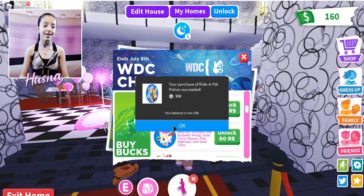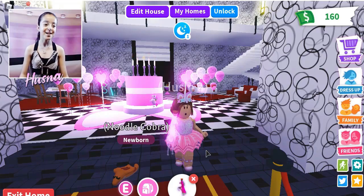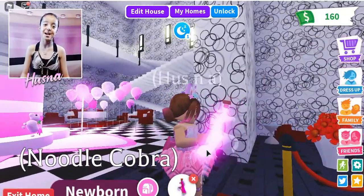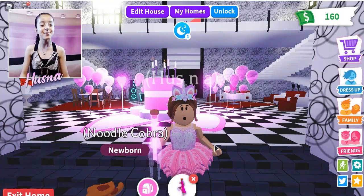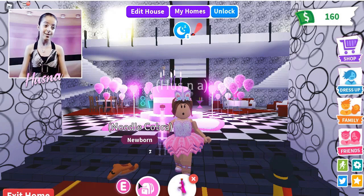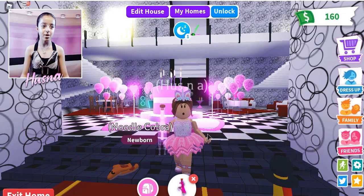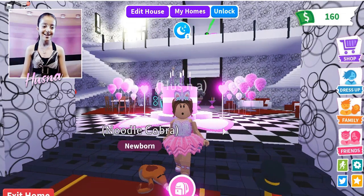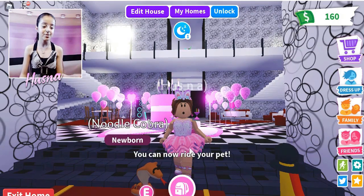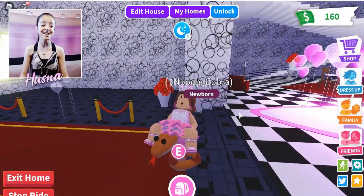I have 338 Robux — that's okay. I like how the riding potion has my favorite color. I also love cobras — they're my favorite animals too! Let me just feed it. Wow, it eats — that looks so dangerous!